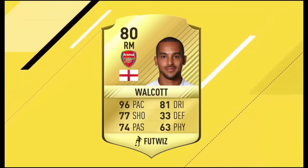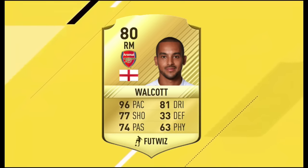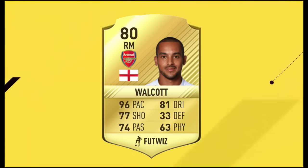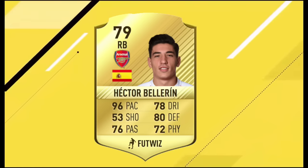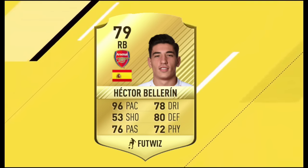Starting at the top, Theo Walcott with 96 pace. At the start of the game he's always expensive because he's English, he plays in the Premier League, and he is rapid. Next player, Hector Bellerin with 95 pace, probably going to have more than that on FIFA 17, going to be an incredible right back, obviously for Arsenal as well.